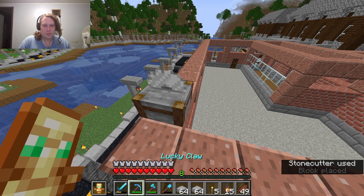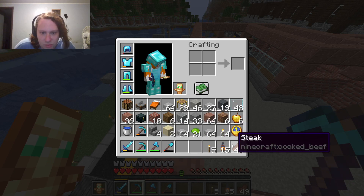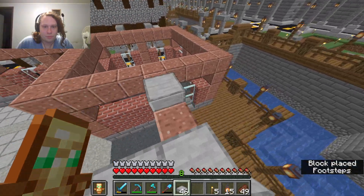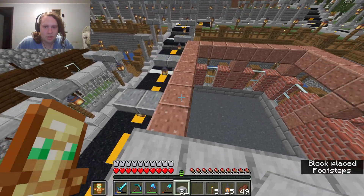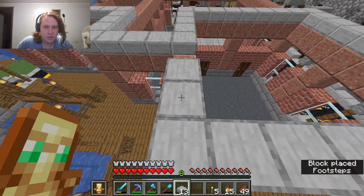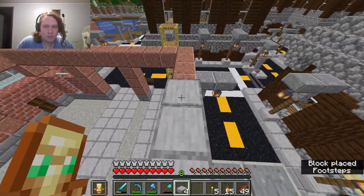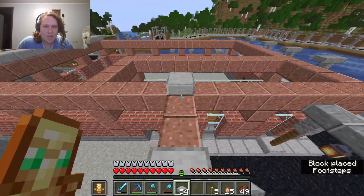I'll at least get the edges here. I gotta fill in all of this with stone, so I probably need to collect more regular stone, smelt it into polished, and then turn all of it into a bunch of this. I'll be back with all the raw andesite — if I can turn it into slabs and have that as the ceiling.